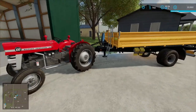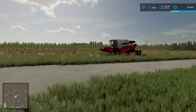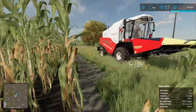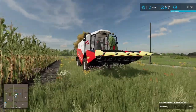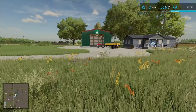Alright everybody, we are back. We finished harvesting the field and sold off our regular header and just attached our corn header. The corn is not ready for harvest yet — it is in forage only — so we are going to forage it for chaff. Silage would probably be really profitable but we have no place to make silage at the moment, so we're just going to collect the corn and sell it to the mill.